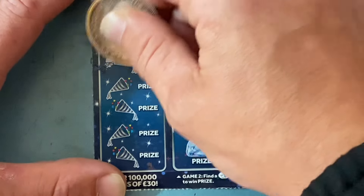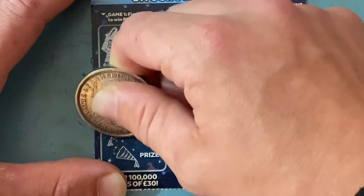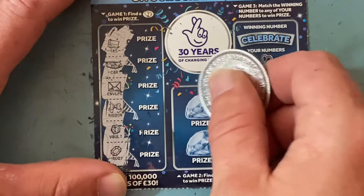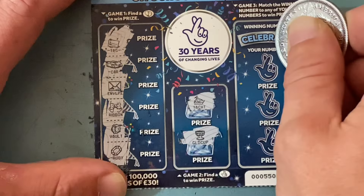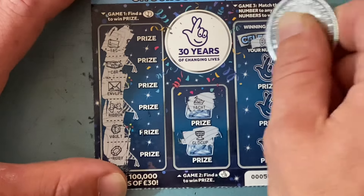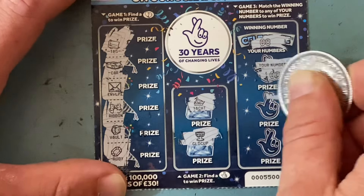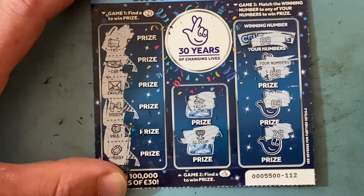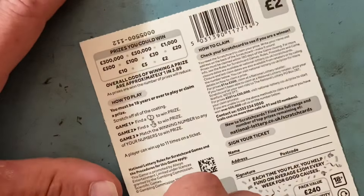They are pretty hard to scratch. We've got a tag, a car, an envelope, a ribbon, a bolt, and a ruby. Not down there. First one - fingers in the box - nope, we've got a yacht and a gold cup. Over here we're looking for an 8. We've got a 3... oh yes, we've got an 8! And a 28.